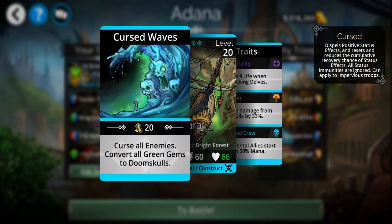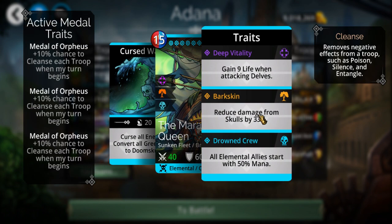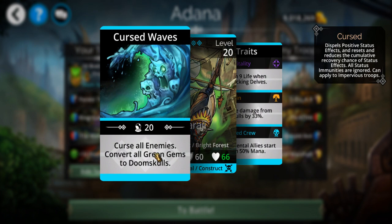And then Mirage Queen — if you've seen some of my other videos you know she's fairly popular with me, especially in PvP. All my elemental guys start with 50% mana. She curses all enemies and converts all green gems to doom skulls.